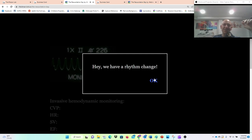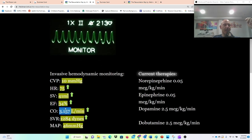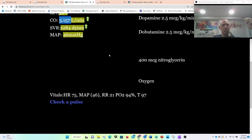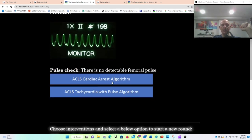There is an evidence-based odds ratio for how likely it is you're going to go into an arrhythmia — it depends on the vasopressors you're using. Hint, hint: dopamine is the worst one. Well, that did help us with our cardiac output, but now I have a wide complex rhythm change. Let's check a pulse — there is no detectable femoral pulse. Just went into V-tach without a pulse.